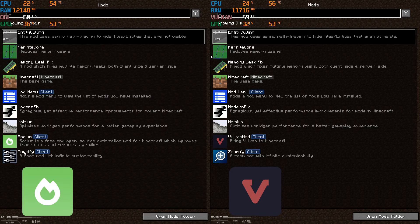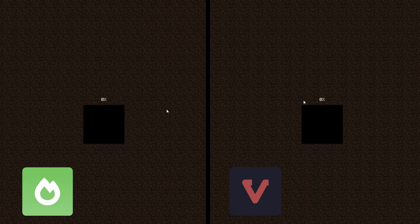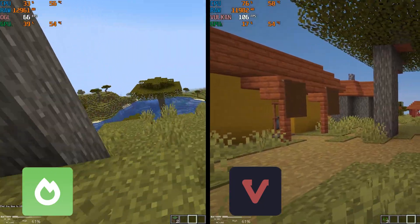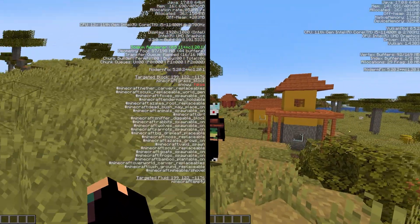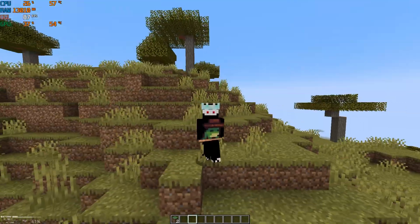I'm using some other optimization mods alongside Sodium and Vulkan so there is no discrimination between FPS results. In the boot-up test, Sodium won by only a few milliseconds. On the left is Sodium and on the right is the Vulkan mod, and you can clearly see the difference in FPS. The Vulkan mod is decimating the competition even at a disadvantage, since Vulkan API is highly dependent on a dedicated graphics card — and Intel UHD integrated graphics is not really a graphics card.